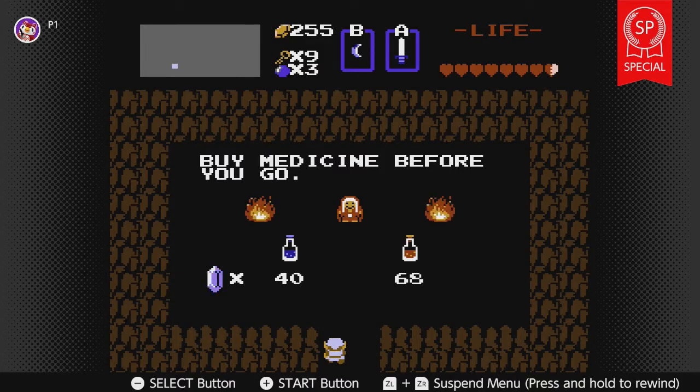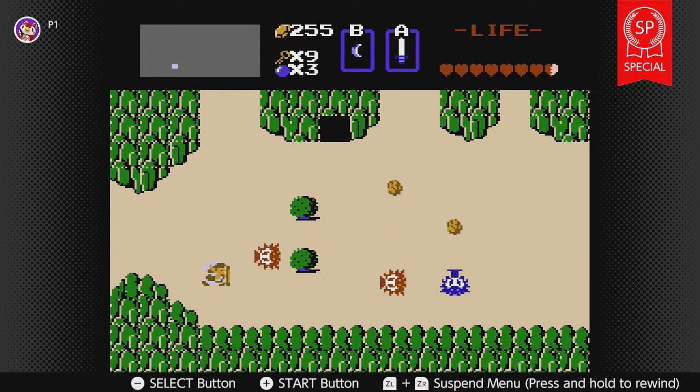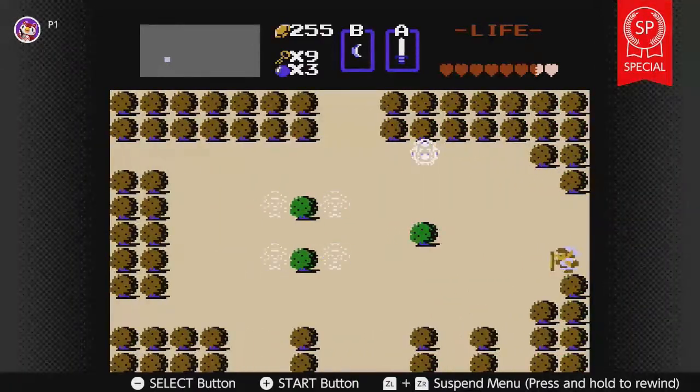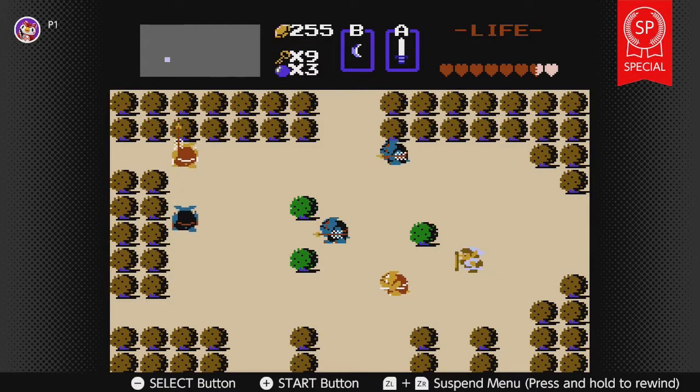If I remember correctly, red potions you can use twice — once you use the red potion it turns into a blue potion, and the blue potion you can only use once. That's why the blue potion is cheaper. We still have that potion we can use if and when we need to. Go back up — we're in the brown area, that's where we want to be.